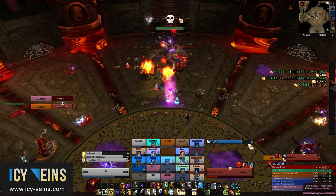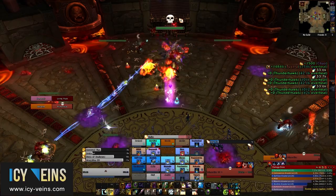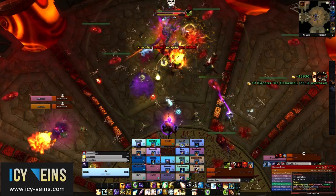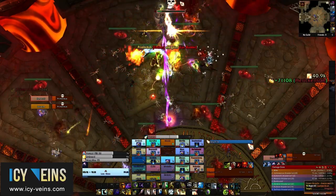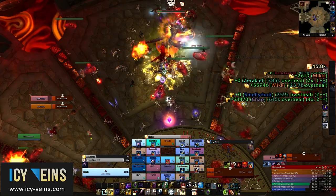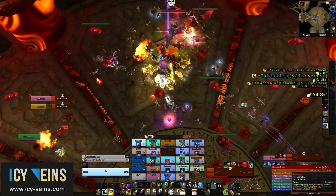Ventral Sacks causes Primordius to deal raid-wide nature damage every second, and it is just something your healers must deal with. Caustic Gas causes Primordius to deal a very large amount of nature damage split between all players within 25 yards of him — all raid members should be in this radius to split the damage. Acidic Spines is a nuke that targets random raid members and deals damage to all players within 5 yards of them; you just have to be spread out for this ability.